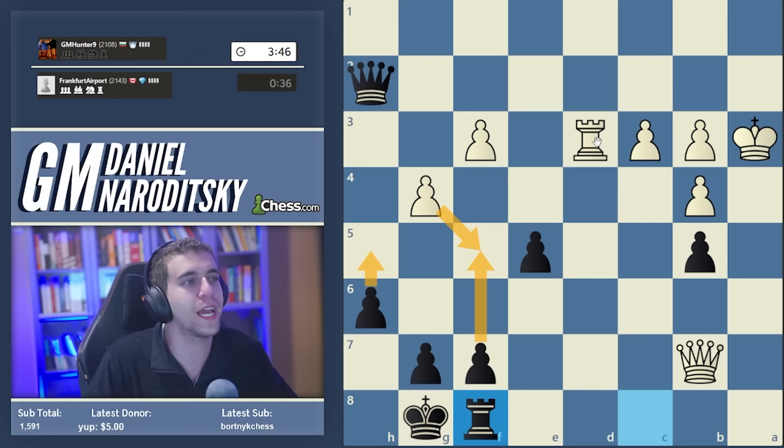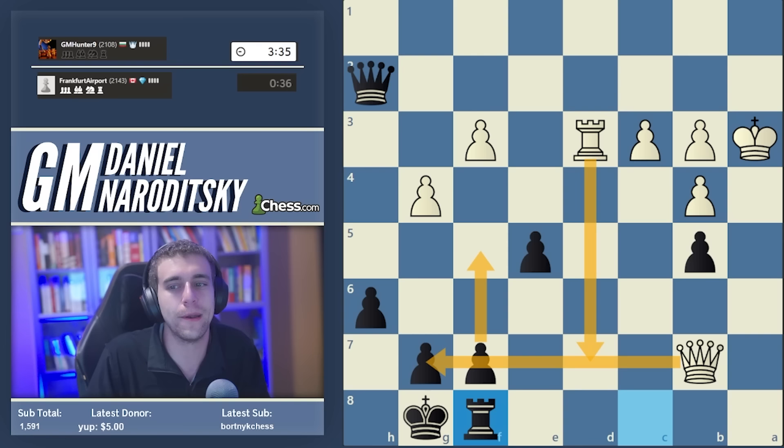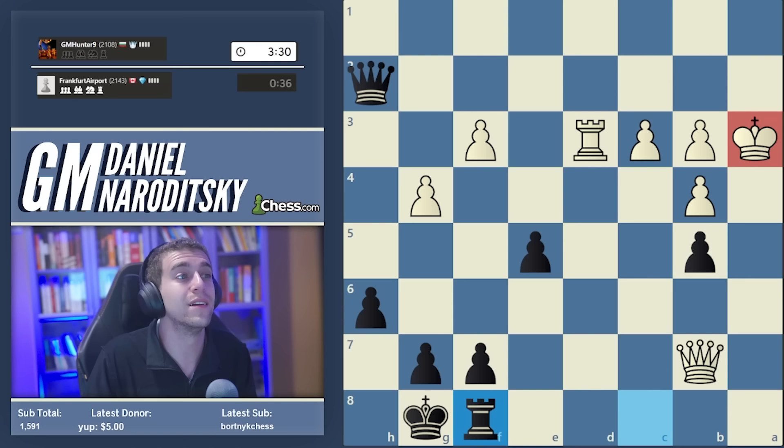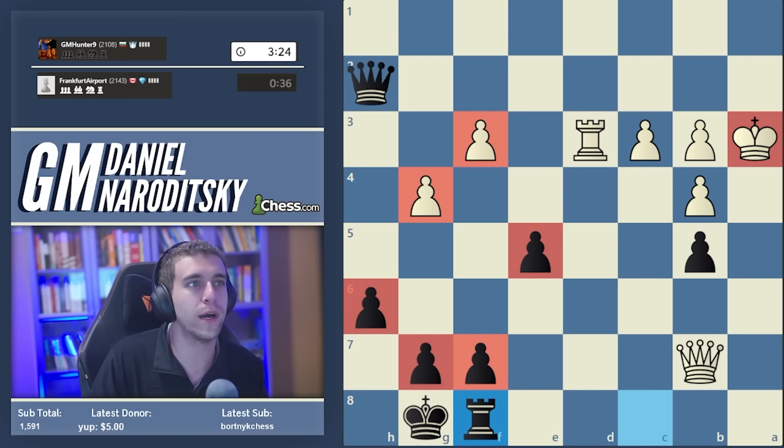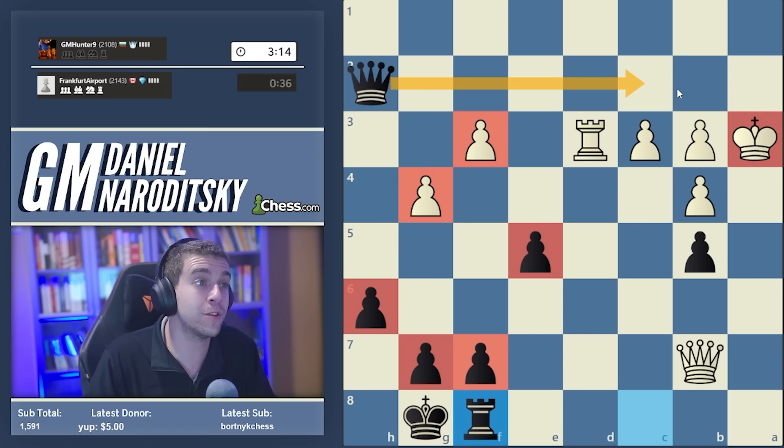We can sac the f pawn to push the h pawn - the problem isn't creating a passed pawn, it's that when we create it, it comes at great cost to our king safety. The moment we play f5, the queen makes contact with g7, so rook to d7 might lead to instant checkmate. My strategy here with Black is actually to go after White's king and set up checkmate threats and threats of perpetual check. I'm forgetting about the pawn majority and looking for moves that trap White's king.